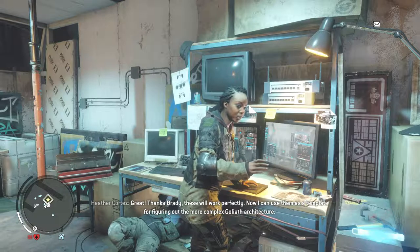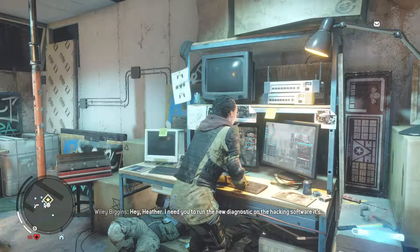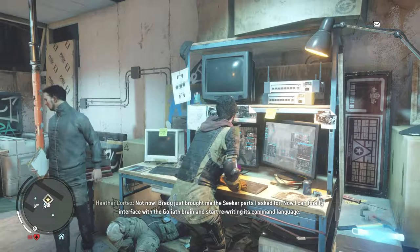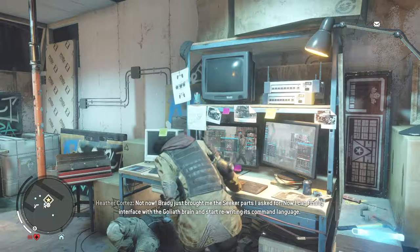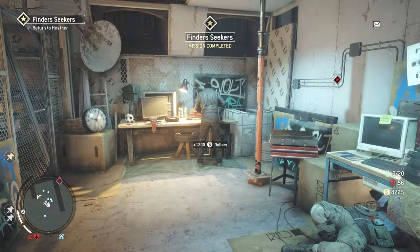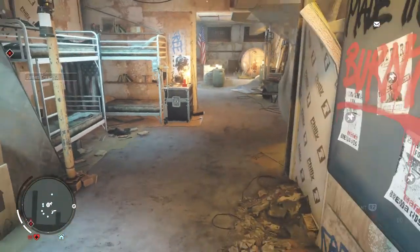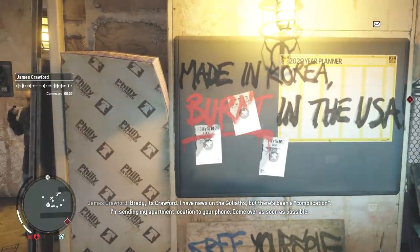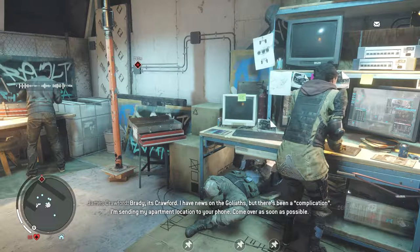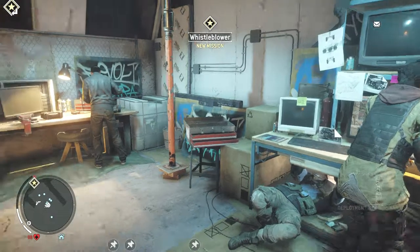In-game dialogue: 'So I can use them as a template for figuring out the more complex Goliath architecture.' 'Hey Hattie, I need you to run a new diagnostic on the hacking software.' 'Not now — I really just brought you the seeker parts I asked for.' 'You might not find my enterprise for the Goliath architecture rewrite in its command language.' Find Seekers mission completed. Crawford calls: 'I have news on the Goliath's but there's been a complication. Come over as soon as possible.' Whistleblower — a new mission.